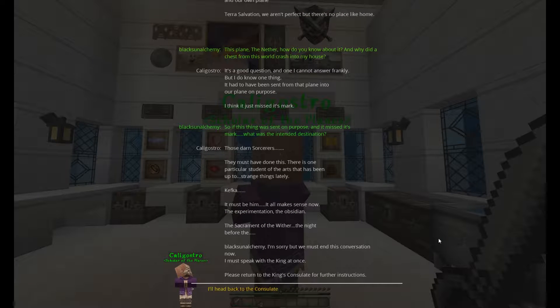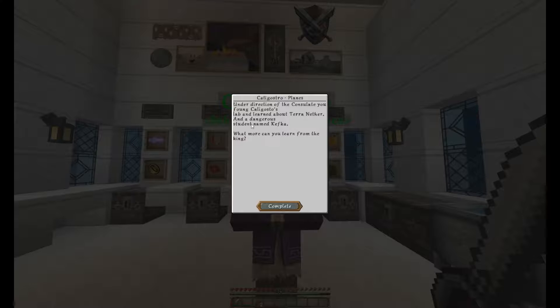'Those darn sorcerers — they must have done this. There's one particular student of the arcs that has been up to strange things lately. Kefka. It must be him. It all makes sense now: the experimentation, the obsidian, the sacrament of the wither, the night before... Blackstone Alchemy, I'm sorry, but we have to end this conversation now. I must speak with the king at once. Please return to the king's consulate for further instructions.' I'll head back to the consulate.